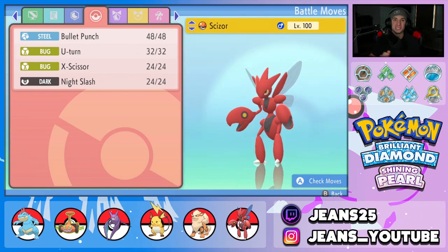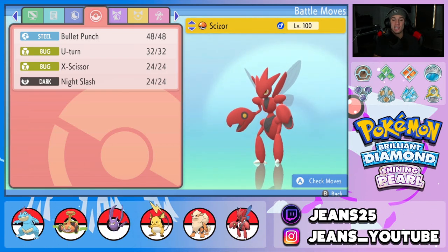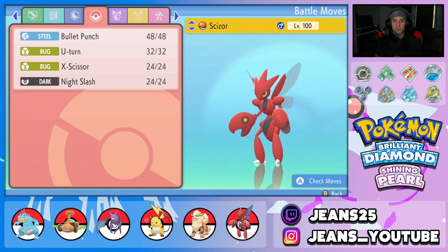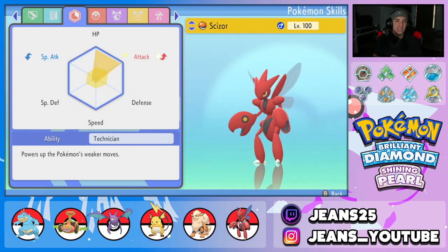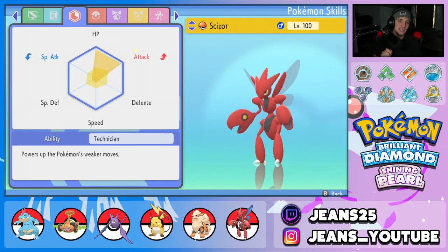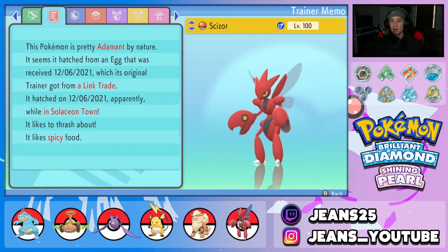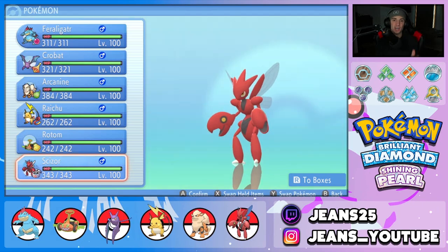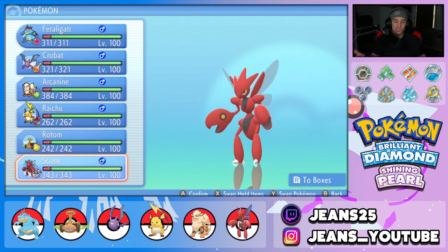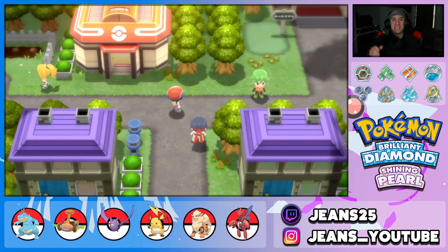The final Pokemon is the one and only Choice Band Scizor. This thing hits like an absolute truck with Choice Band. We have Bullet Punch for STAB priority, U-Turn for STAB and pivoting out, X-Scissor for big STAB damage, and Night Slash for coverage. EVs are fully invested in Attack, mostly in HP, with a bit in Speed. Technician is its ability and the nature is Adamant. The Poke Paste will be down in the description if you want to build this team yourself.